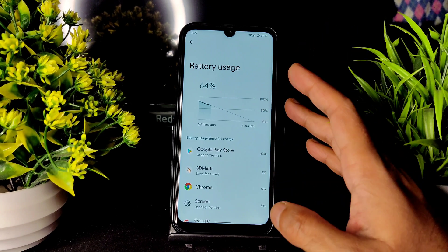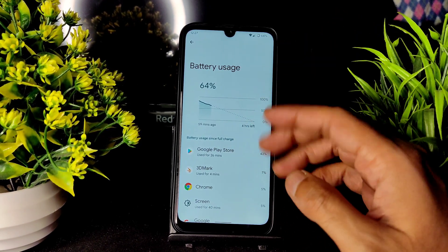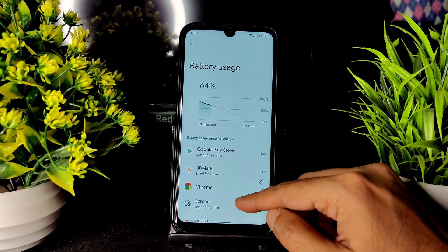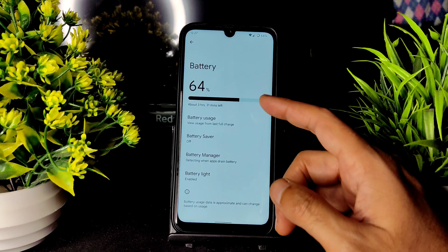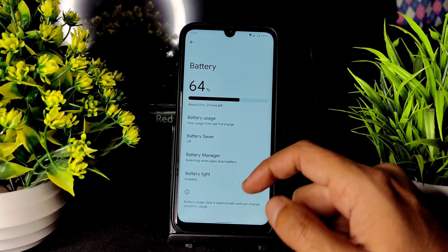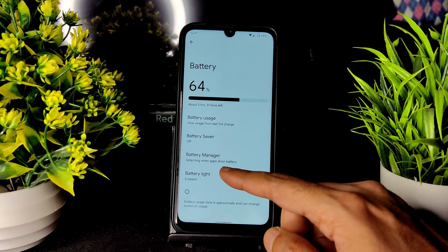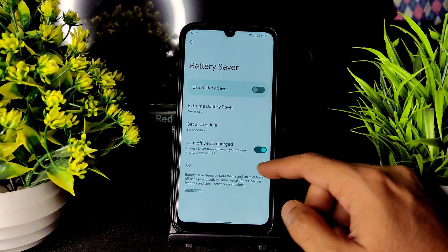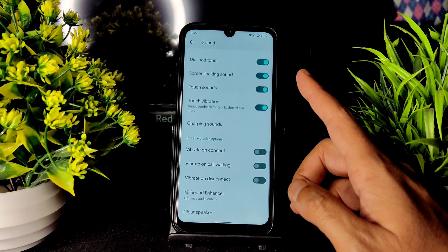This battery usage shown here is not a complete review. It takes 10 to 15 days to adjust to your battery whenever you flash a new ROM. Wait about two weeks before deciding on battery life. The initial idle battery drain I've seen is negligible.